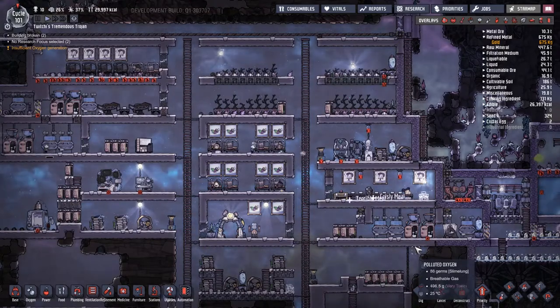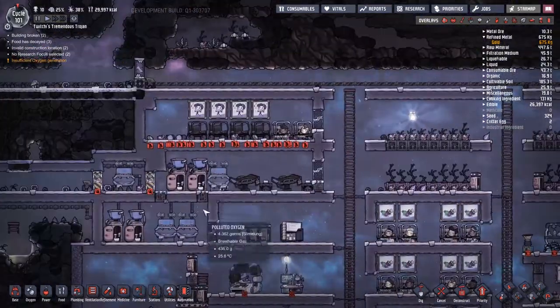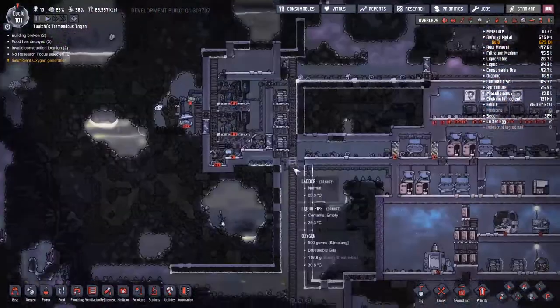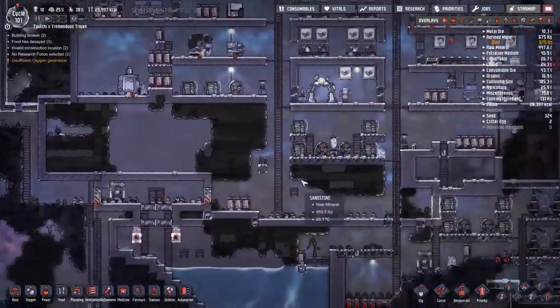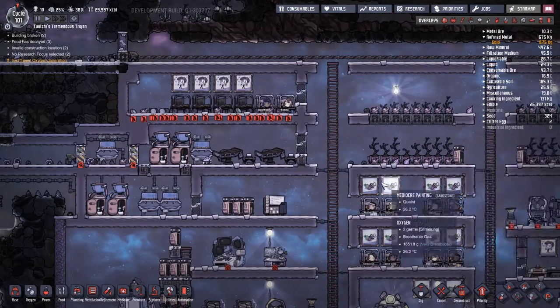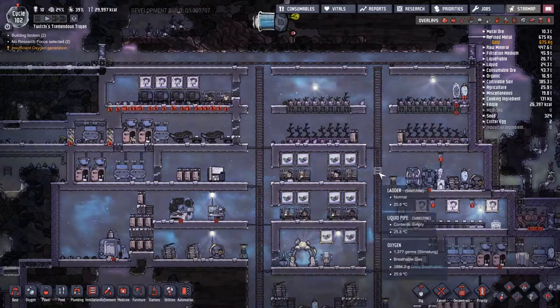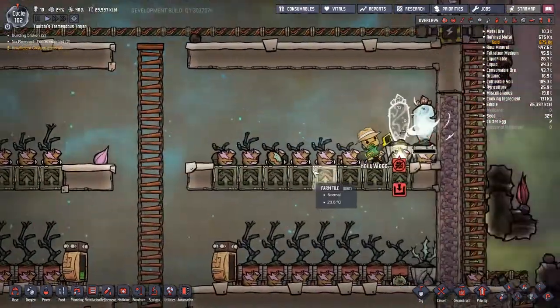There are a few problems around the base: the kitchen has got no power at the moment because Another Three has been ill a lot and isn't going to sort his own place out. I also have a quick look around to see how the jobs are going down towards the other natural gas generator — they're ignoring it in favor of the water, and that's fine by me.